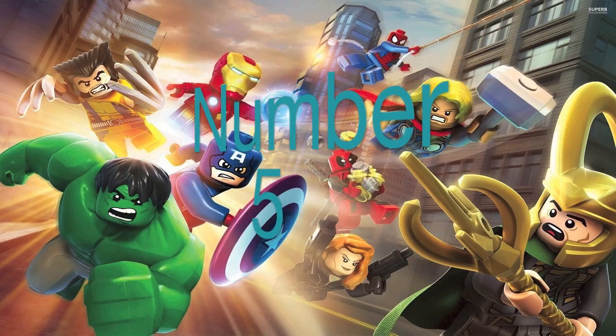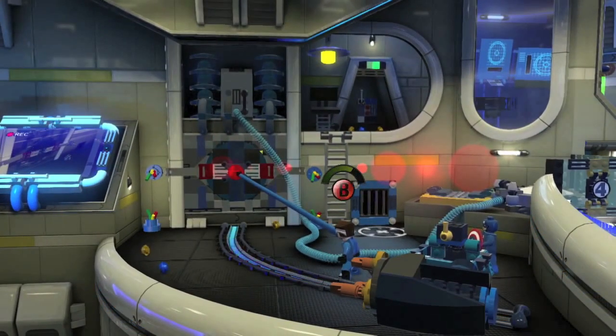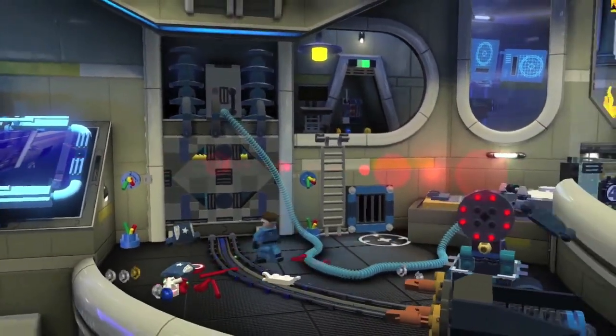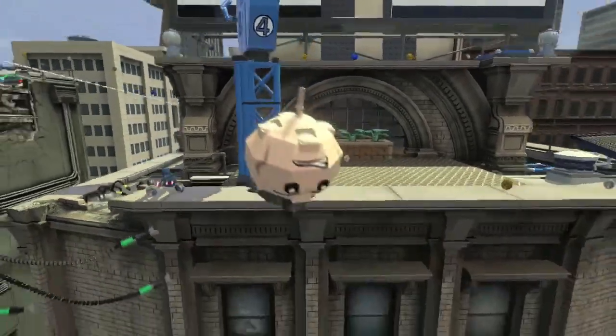Number 5: Normally, I am not really a fan of Mr. Fantastic — I just think his power is a bit bizarre. However, in this game, Traveller's Tales have put a great deal of attention into getting the best out of Reed Richards. He can turn into a hammer, wrecking ball, or even a teapot.